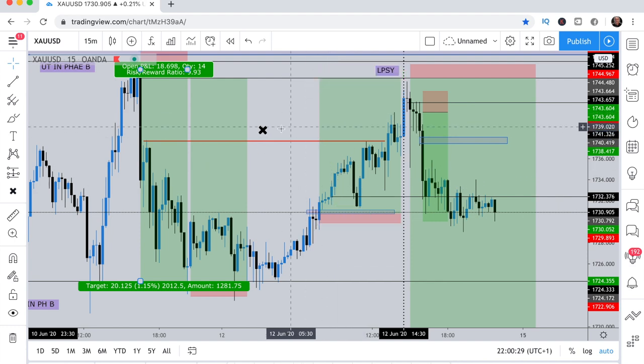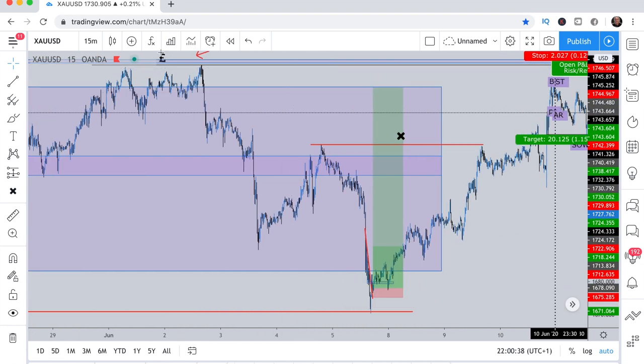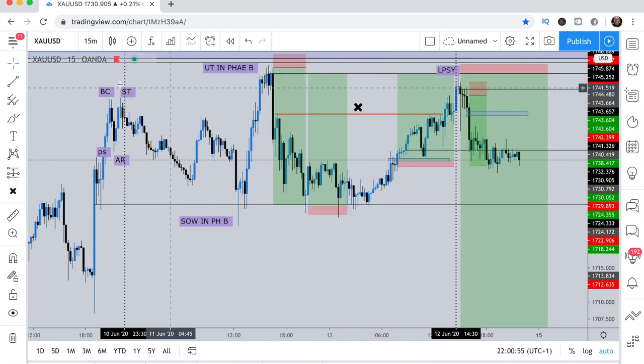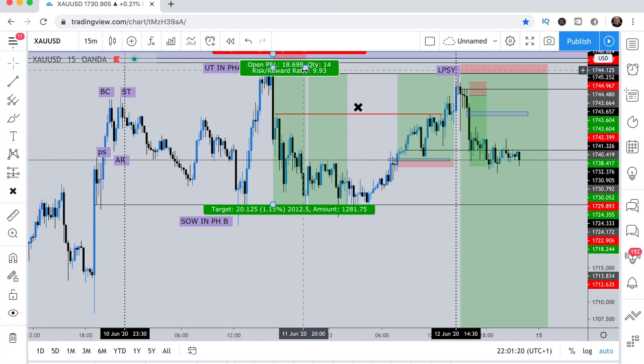So gold right now — first of all we caught a 200-pip move down. I told you guys from my last gold video that gold was going to get up here, and it got up here. Now it's up here it's just accumulating — moving sideways. You can see the range: that's the bottom, that's the top, that's the bottom, that's the top. We caught a move the moment it hit the top of that range, where it nearly just cleared out that liquidity, and then we began to reverse. That was a 200-pip move down.